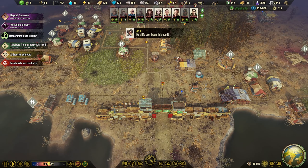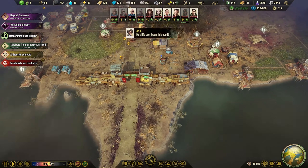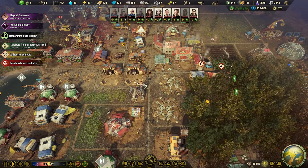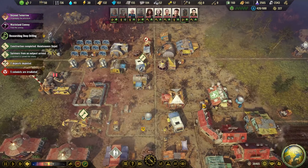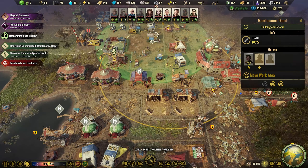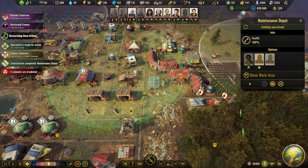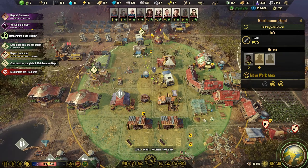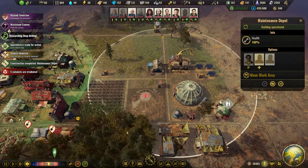Survivors from an outpost arrived. I missed one event here. That went quick. Let's do that — let me see if I can make it even larger. I can cover everything here.